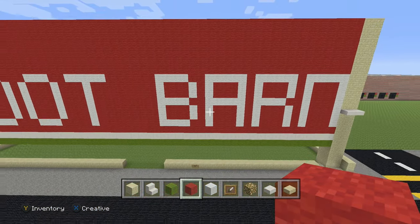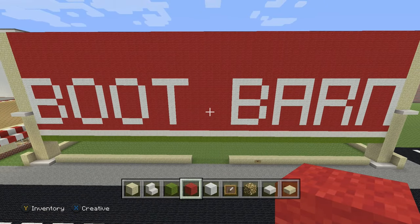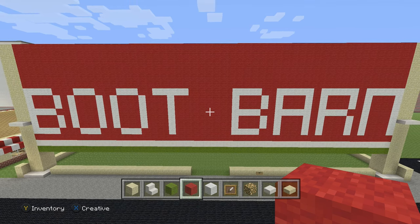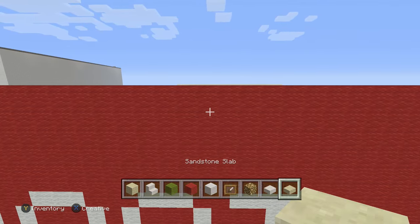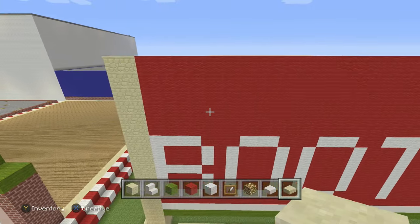We built it from the left to the right and there is a blank spot in the center so we can add more stuff if you want — it's up to you. There's your Boot Bar. From now we can bring down the roof to 18 because we did it a little too high.